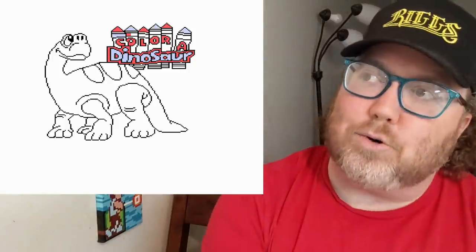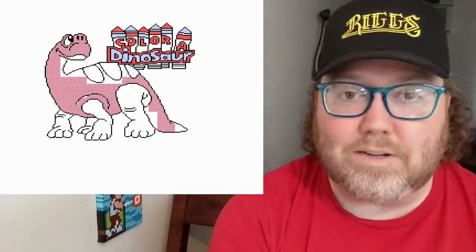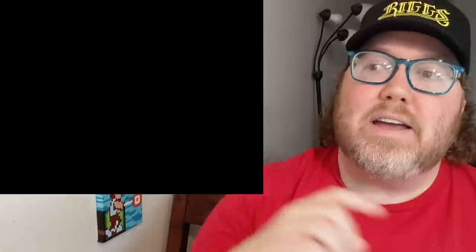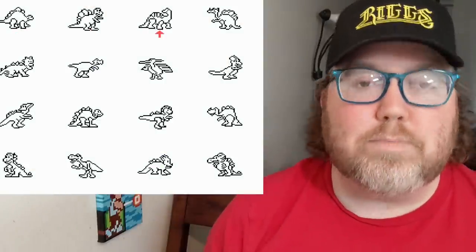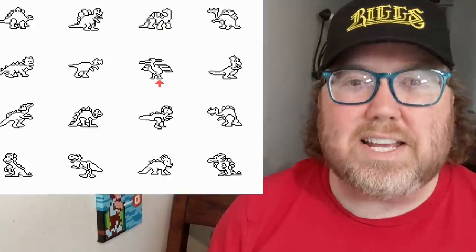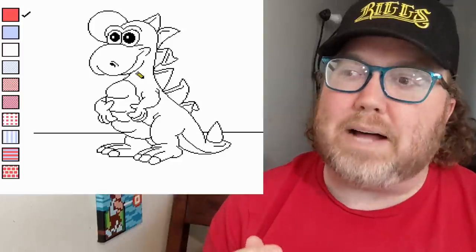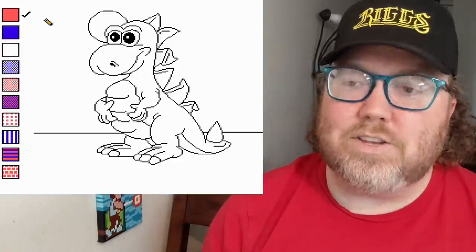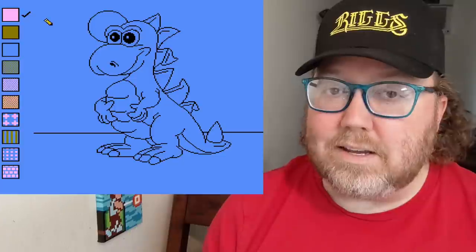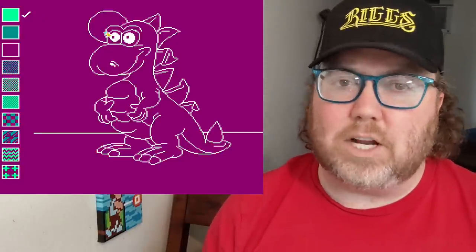How do you rank Color a Dinosaur? First of all, the game is called Color a Dinosaur — you literally color a dinosaur. You have a lot of dinosaurs you can choose from, all cartoony and cute, and the only tool you have is essentially the flood fill. You can cycle through different palettes of colors, and some of them glow or flash, some of them are kind of like a grid shape.